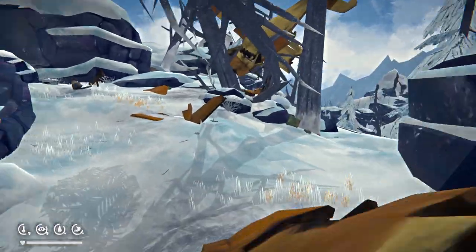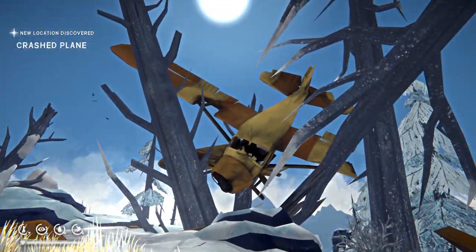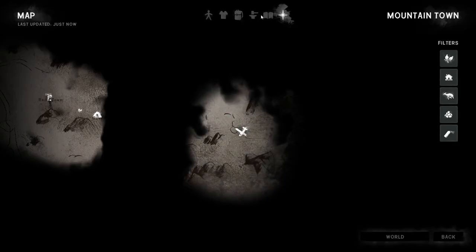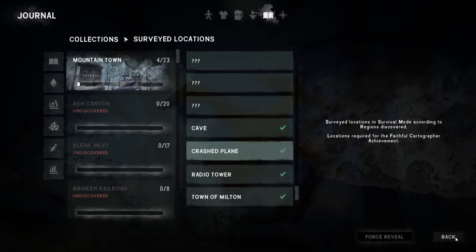Here we go, we're at the crashed plane — new location discovered! What a way to park an aeroplane, dinked in the tree. And we've got a crashed plane in the thing.